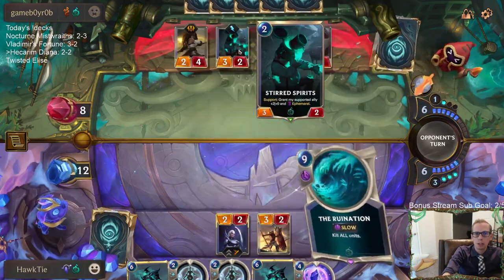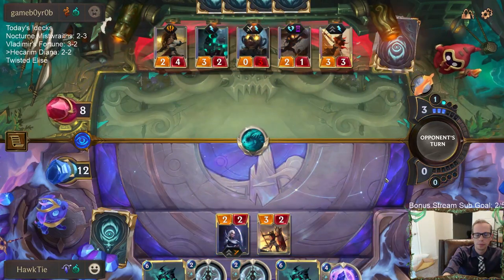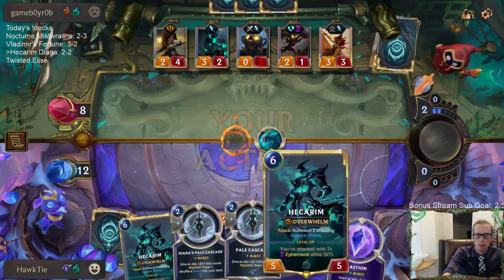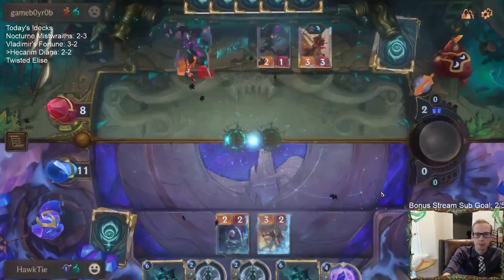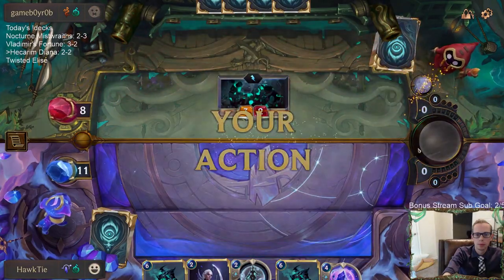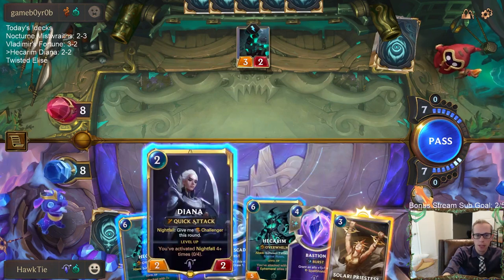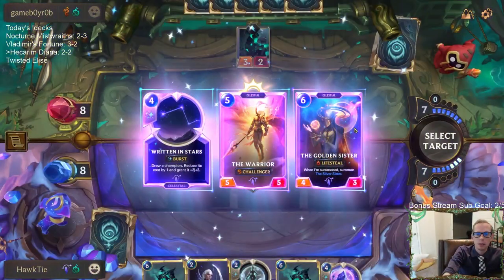That's going to bring back the Shark. That's a good Ruination draw — just don't have to worry about all this stuff. We'll try to obliterate the lot of it. Then we'll have Hecarim next turn. We'll have seven mana, so I won't have any spell I can play with Hecarim. Playing Diana this turn to kill Stirred Spirits is a better defensive play — we also have multiple blockers.